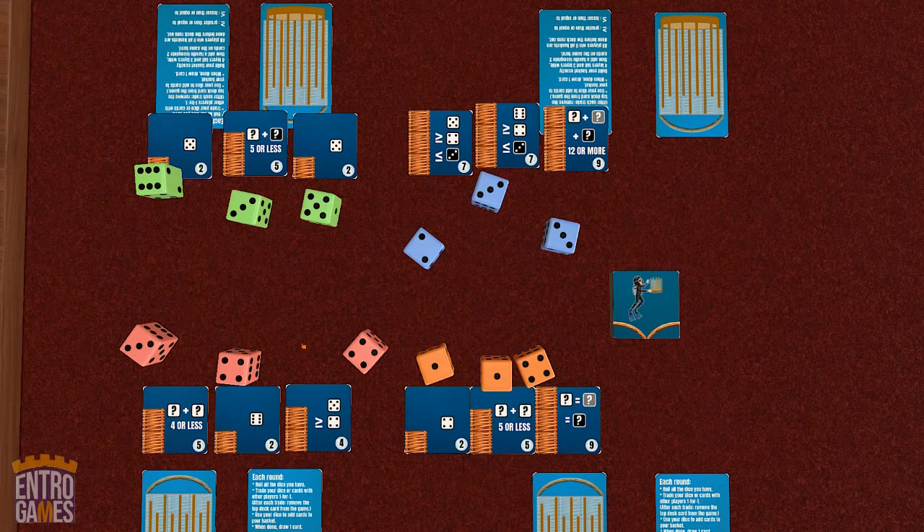Co-op mode is pure cooperation — everyone wins if everyone's baskets are complete before the deck runs out. Semi-co-op mode introduces the points values on the cards: everyone loses if the baskets aren't done, but only the player with the most points wins. Competitive mode gets feisty since alliances can be formed or broken, and the luck of the dice can change your strategy at every turn. On any of these modes, you always have to balance making the thing you want versus trading it away and helping someone else.